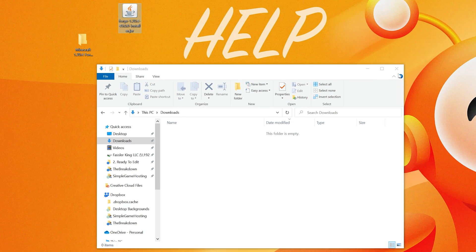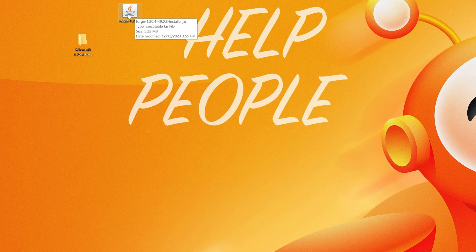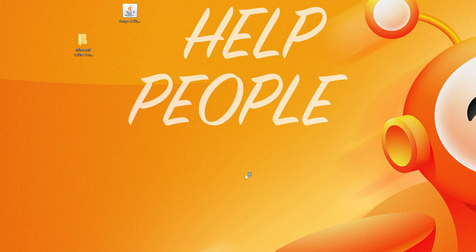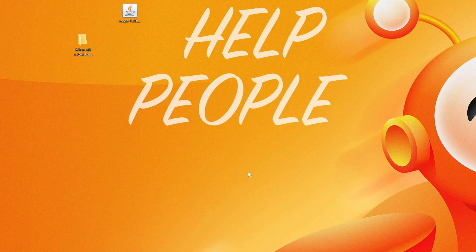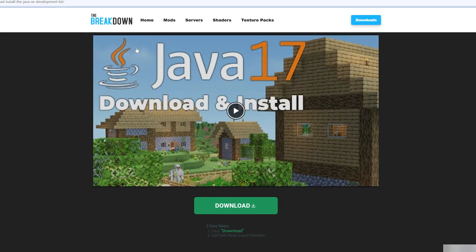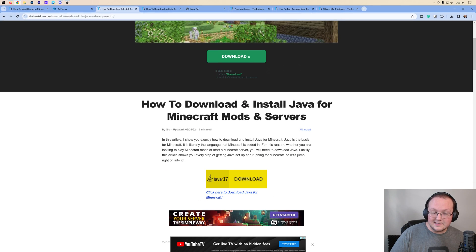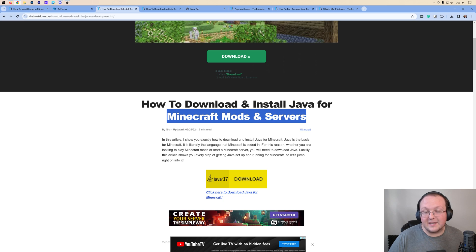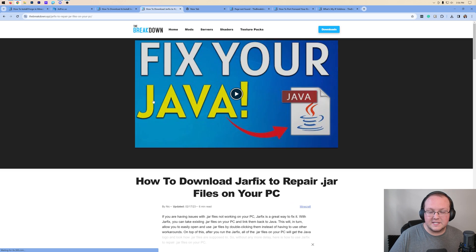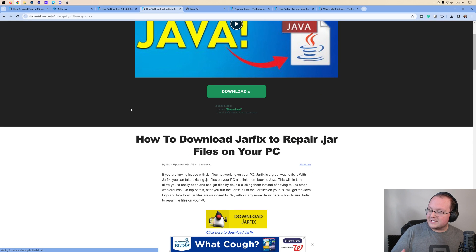Once it's on your desktop, open the installer. Right-click, Open With, Java, and click OK. If this won't open, you don't have Java. You need to download Java 17 — it's required for Minecraft mods, Minecraft servers, and definitely for modded Minecraft servers. Once you've got Java installed, you may also need to run the jar fix, which links all jar files back to your computer making them work together. First download Java, then run the jar fix.